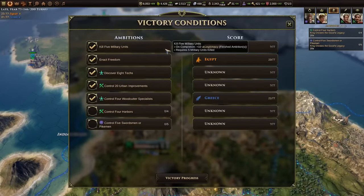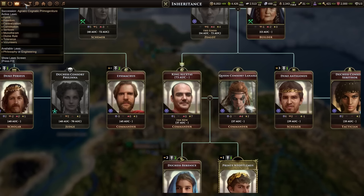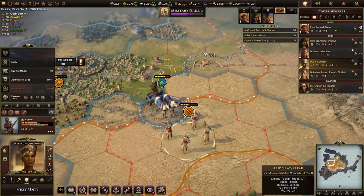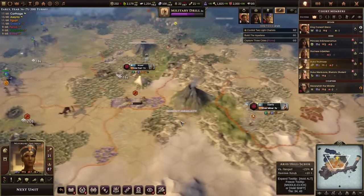In most ways, it benefits from this narrower focus, telling more intimate and less abstract stories about human society than its ancestors in the Civilization series could. At the same time, it manages to feel a fair bit more complicated and unwieldy in the process, at least at first.